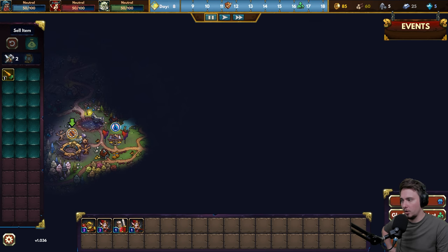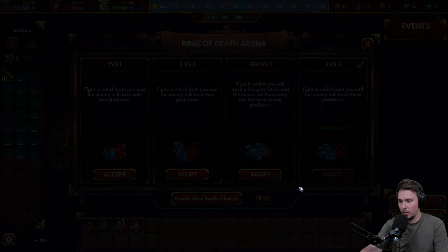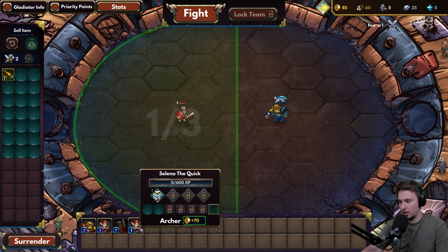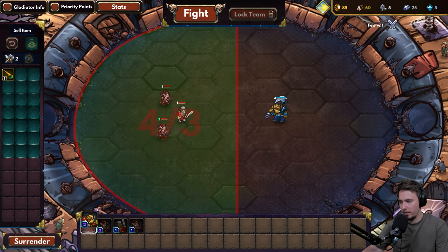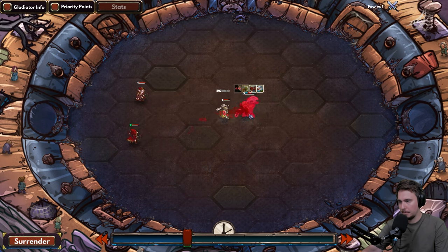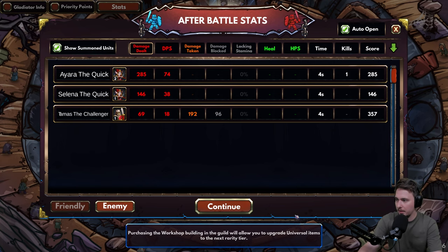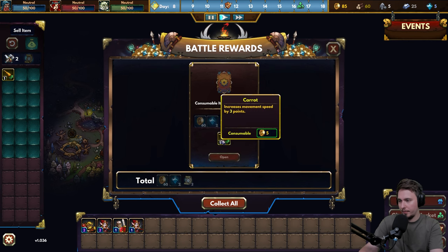We have few versus one available - one fight is completed. Let's go few versus one. That's kind of neat. Let's go with this one in front, archer one, archer two - they are back and battling. That was huge! Level up like that. Continue - that's great.